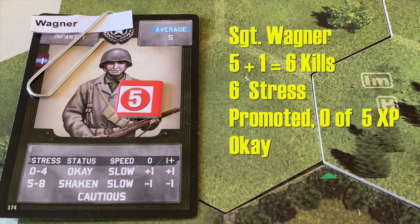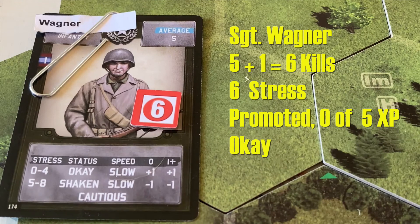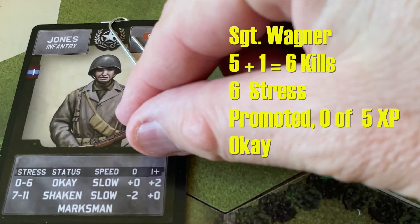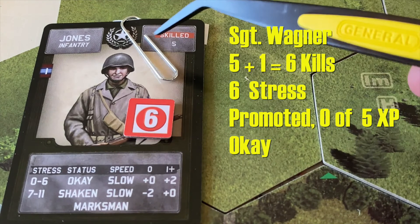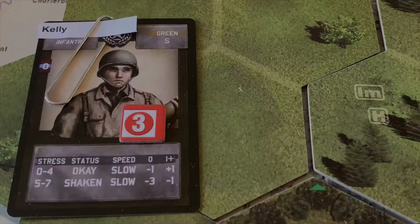Sergeant Wagner was the only infantry unit to pick up a kill — a tough situation going against armored targets — getting 1 half-track at the end for a total of 6 kills in the campaign. He had 5 stress by the end of the battle; moving after being immobilized and suppressed added 2 more, but being cool he ends with 6 stress. He gets 2 more experience points giving him exactly 5 — just enough for a promotion to skilled commander. As a skilled commander his stress threshold is higher, leaving him at OK status with 6 stress and 6 kills.